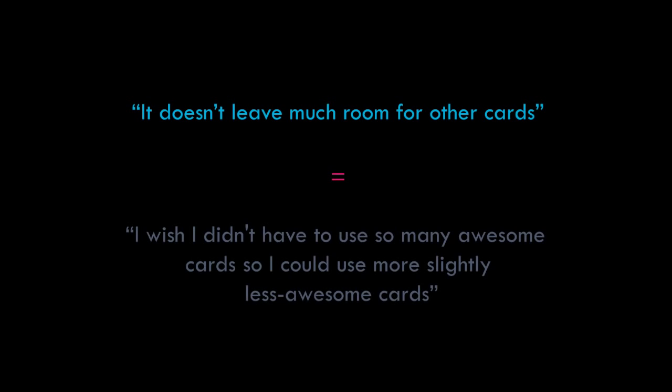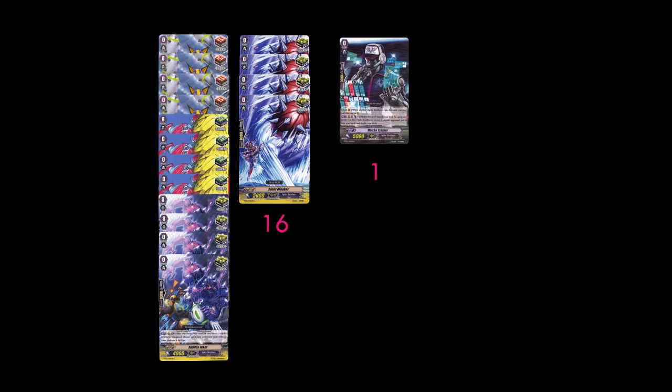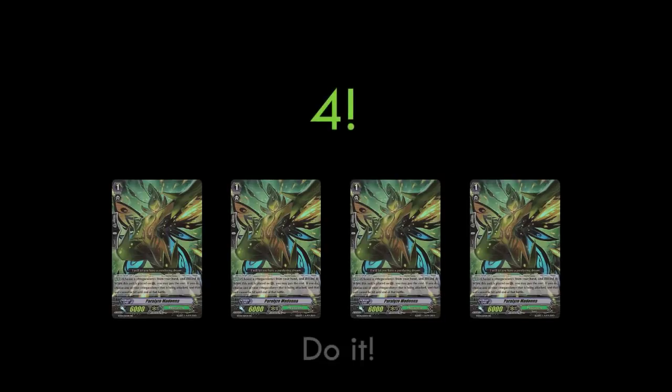I can understand the sentiment — it doesn't leave much room for other cards. But that's really like saying you wish you didn't have so many awesome cards so you can use slightly less awesome cards. Four Perfect Guards can be a cemented thing in your deck. Before you do anything else, you know you need 16 triggers and a starting vanguard. Mark down four more as Perfects and the total comes to 21. If the deck strategy can't fit within the remaining 29 cards, it probably needs to be refined. If you treat your deck right, it will, on average, treat you right.